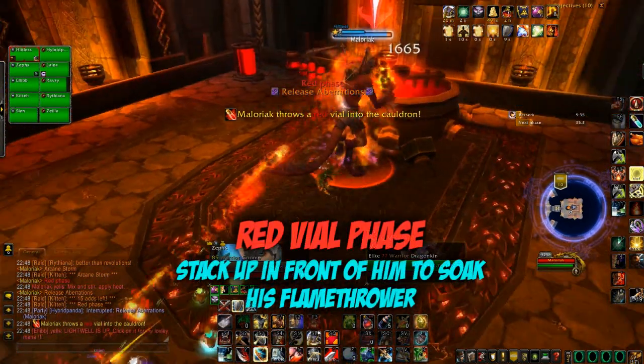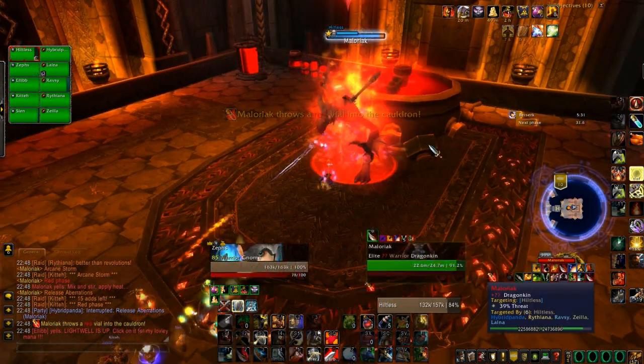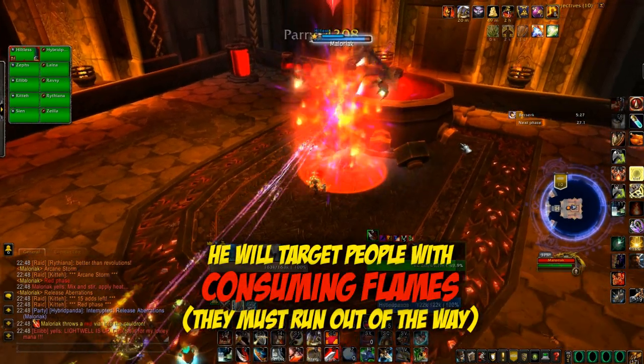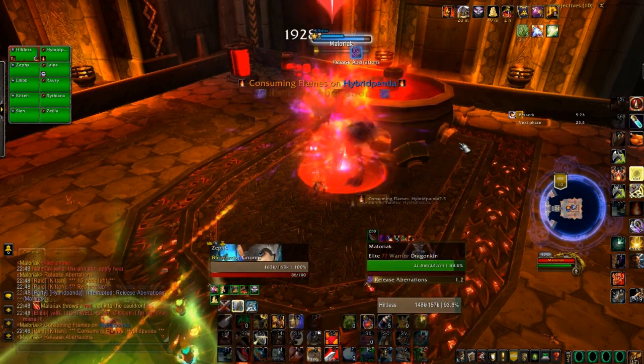Here he throws a red vial in, and in this phase you simply have to stand in a line in front of him to soak the damage from his flamethrower. Certain people in the raid will get a debuff called Consuming Flames and they need to run out and get healed.